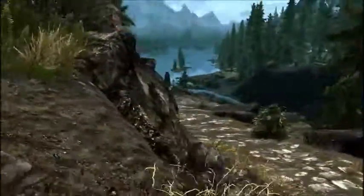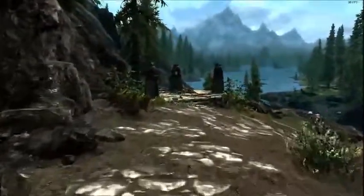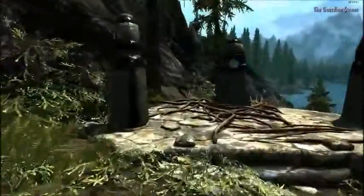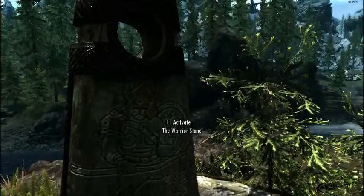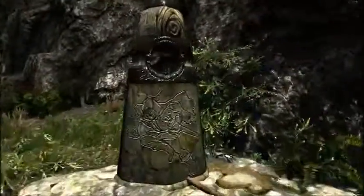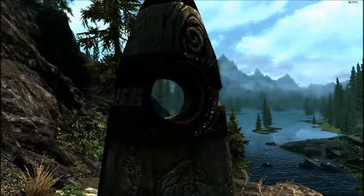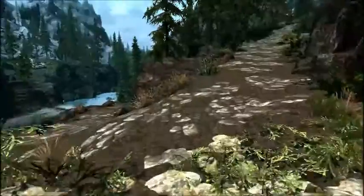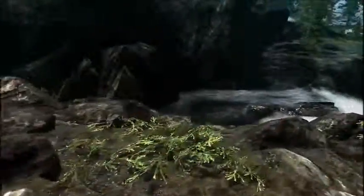We're going to choose the mage stone. Where is it? I don't have 30 frames per second right now. We're going to activate the mage stone, and we'll continue. There's a wayshrine — from the Wayshrines mod.